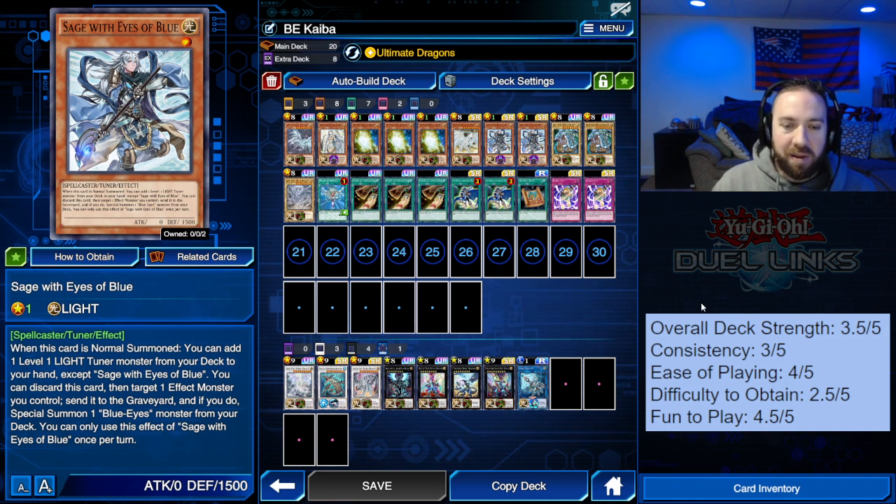To start off, the strengths of the deck are, first off, just power. Blue Eyes has always been a very strong monster — 3,000 attack points. There are other different monsters within the archetype that you can bring out with a similar attack power. Building on the next strength, the ability to summon a lot of them, sometimes very quickly — when you combine that with power, you can win quickly and it can be just an onslaught.